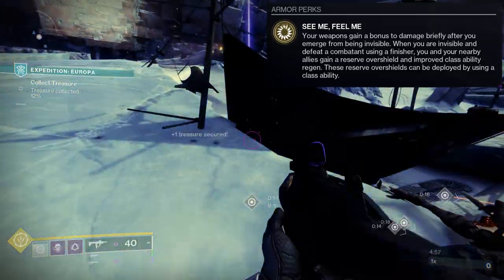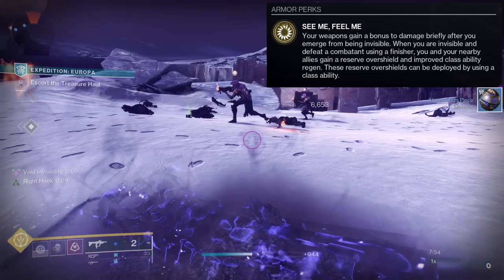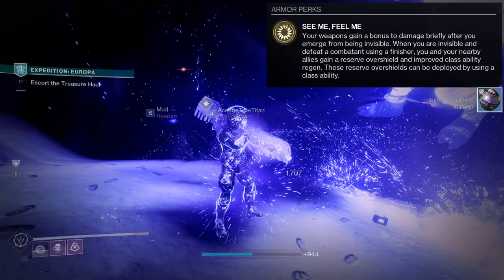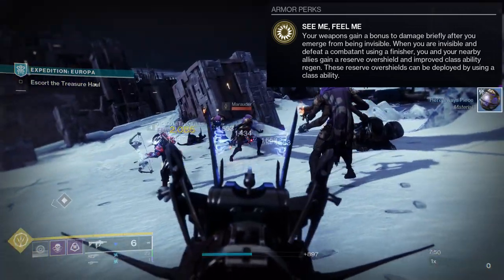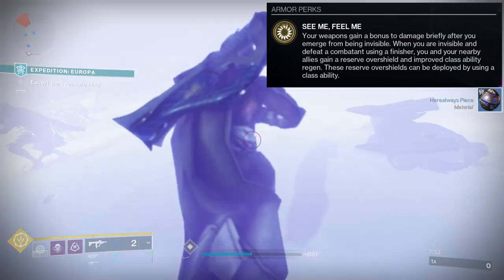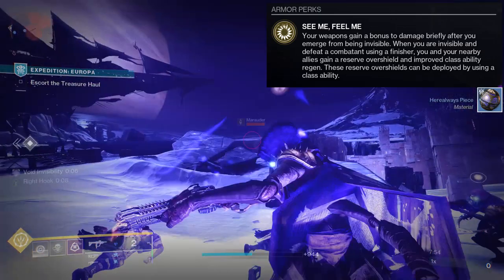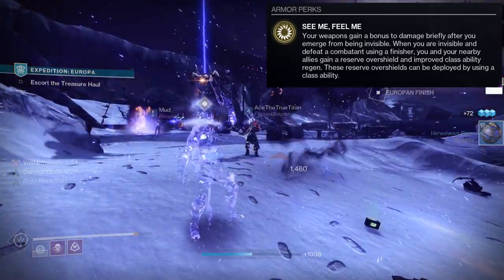Even Rat King will help. Once you go invisible, you finish them. Once you finish them, you'll see that anything around you — even the enemy you're finishing — becomes volatile. It actually doesn't explain this in the exotic description, but the volatile only works when you're invisible. So if you try to do it when you're not invisible, nothing will get volatile. But once you go invisible and finish something, the volatility will happen.